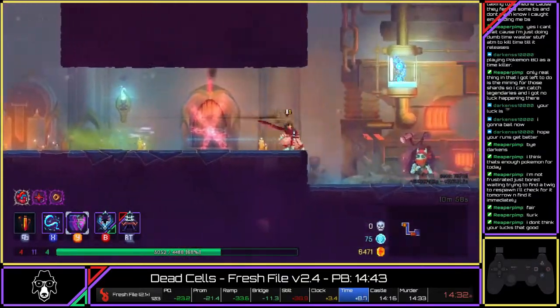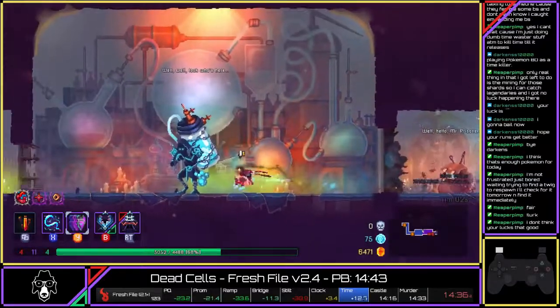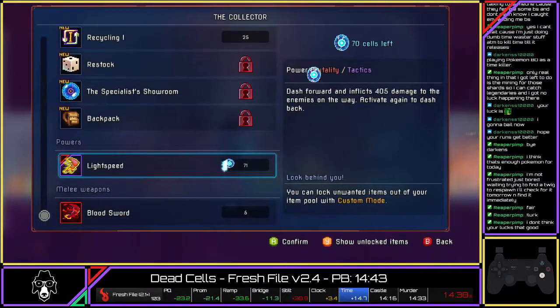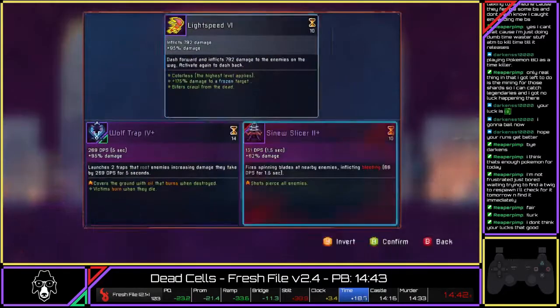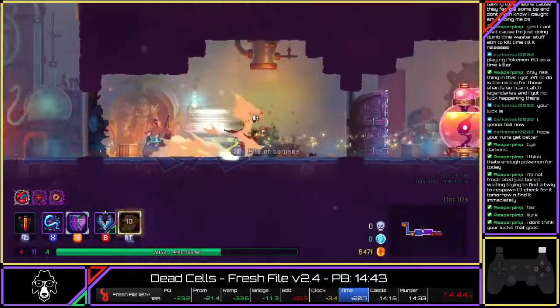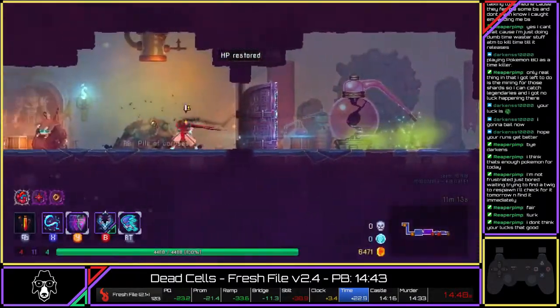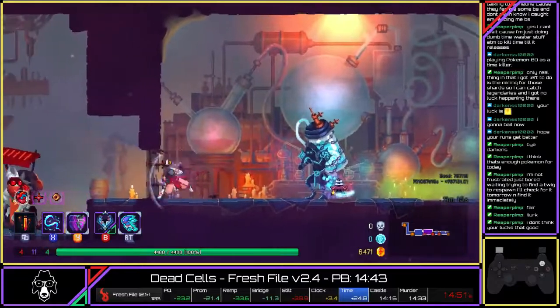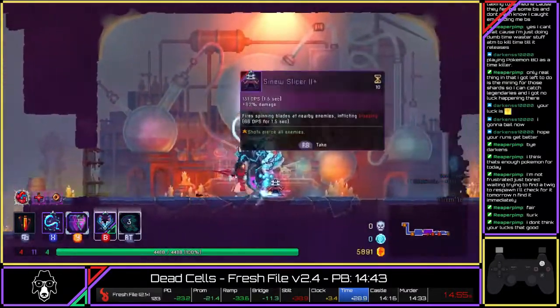I make a bit of a mistake coming back because I forget I need to upgrade the whip. I dash right through and then realize — wait, that's where I needed to upgrade. I unlocked Light Speed and then completely forgot to get the whip upgraded. I go all the way over, refill, and then have to go all the way back. A little bit of time lost, but you know, mistakes were made. I decide not to even bother re-rolling the whip, figuring it's strong enough.